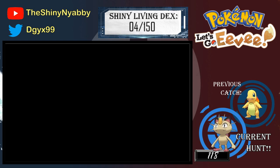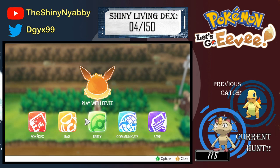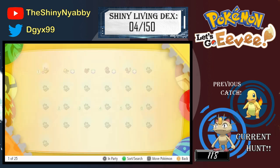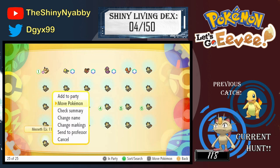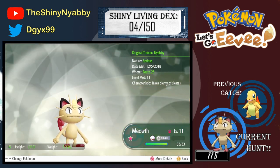Any nature guesses? I don't know, let's take a look. Let's go to party Pokémon box — should be our shiny Meowth, let's take a look. Serious nature — definitely not the best, but I will still take it. It's a relatively quick shiny, so no complaints there.